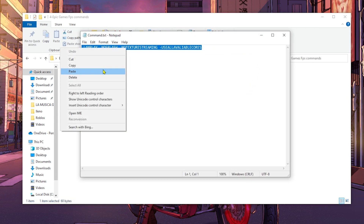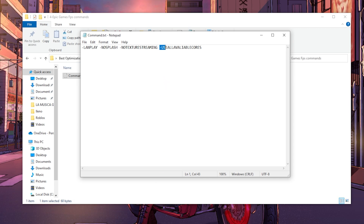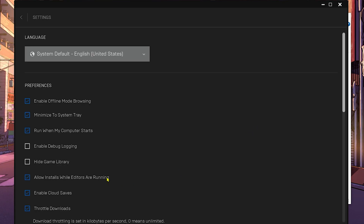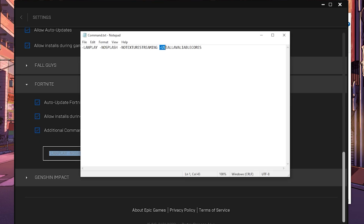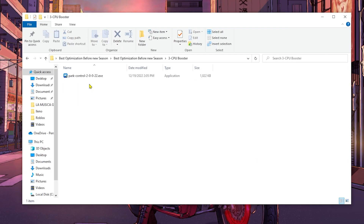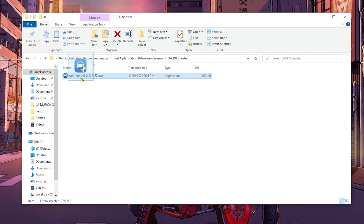The next folder contains the launch commands. If you don't remember them, go back to the Epic Games Launcher, go to Profile Settings, scroll down, find Manage Games, open Fortnite, and paste the commands from the notepad file.